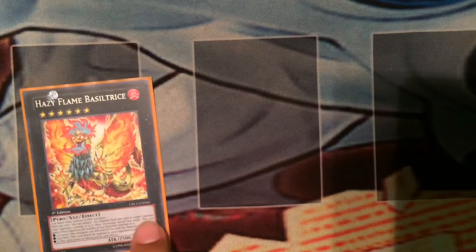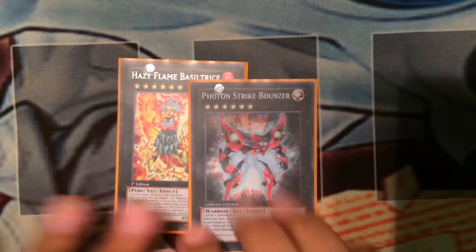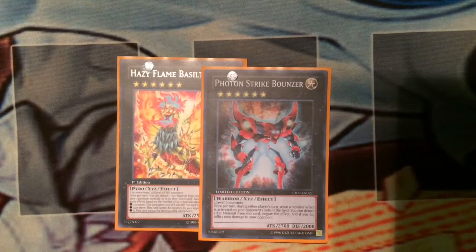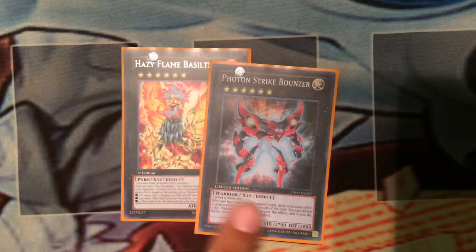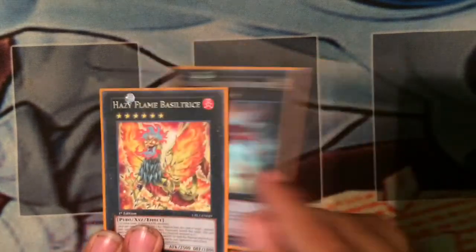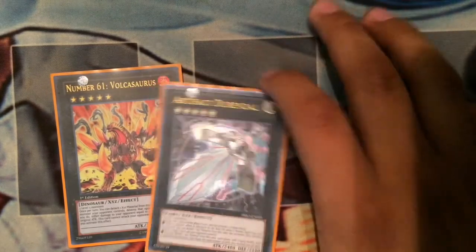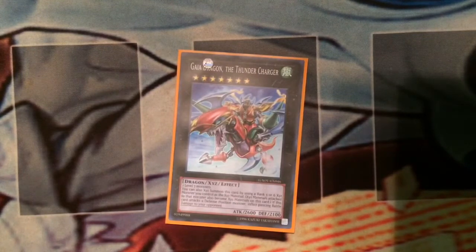For rank fives: Hazy Flame Basiltrice and Photon Strike Bounzer for rank six. Photon Strike Bounzer banishes, and Basiltrice negates monster effects - really, really good. Monsters can't be destroyed, just banish them. For rank fives, Volcasaurus and Durandal - making Durandal and Ghostrick Alucard first turn is a really good opening. Volcasaurus is great for getting over cards. Then Gaia Dragon, the Thunder Charger because you can make it on top of rank fives and sixes.